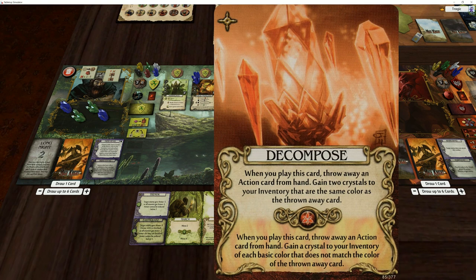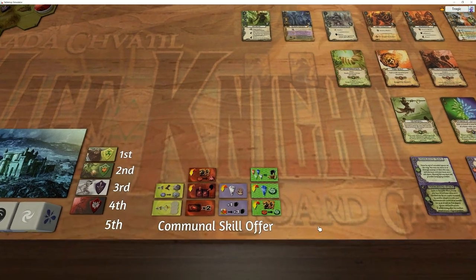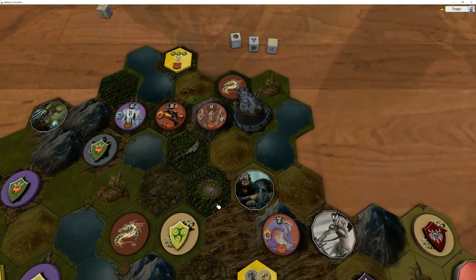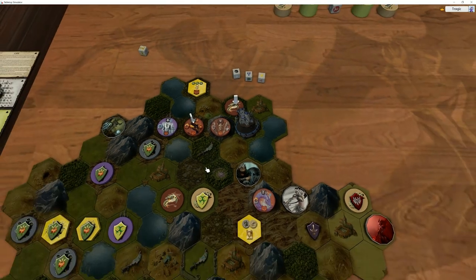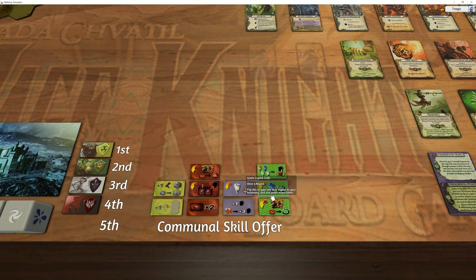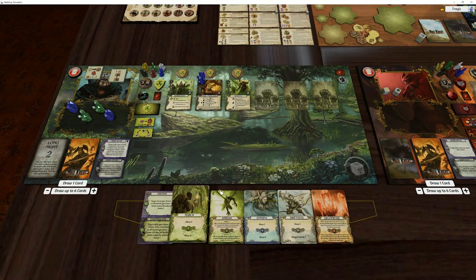I should have taken a red crystal — I thought about taking a red crystal but I wanted to get a green, because I wanted to power this and power this next turn. There's a mountain right here — you can go bam, bam, and then have access to both of these spots. I was thinking I could take this thing — that'd give me, oh that's a green, I need a red. There's nothing here that produces a red crystal. That's really frustrating, I guess I'm just going to wait a turn.